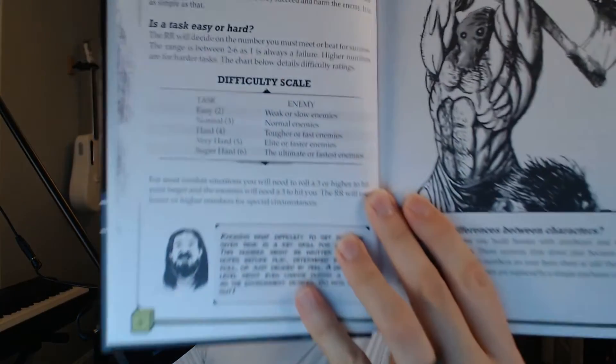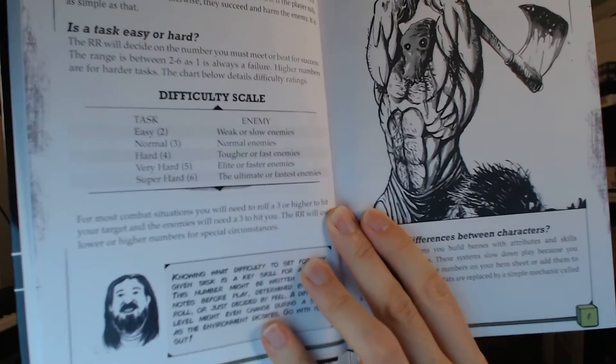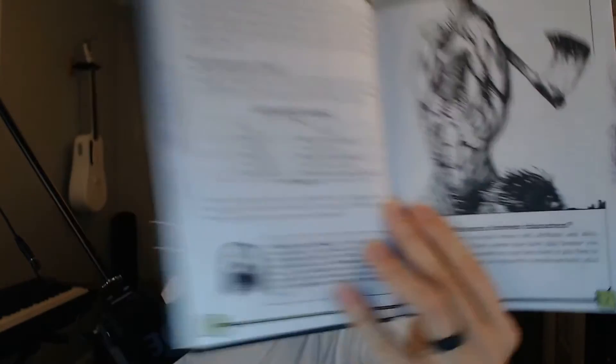The game uses a DC chart based on a D6. I'll just show it. It's very simple: a two is easy, a three is normal, a four is hard, a five is very hard, a six is super hard. And that's it — that's your DC chart as a DM. That's all you need to know.